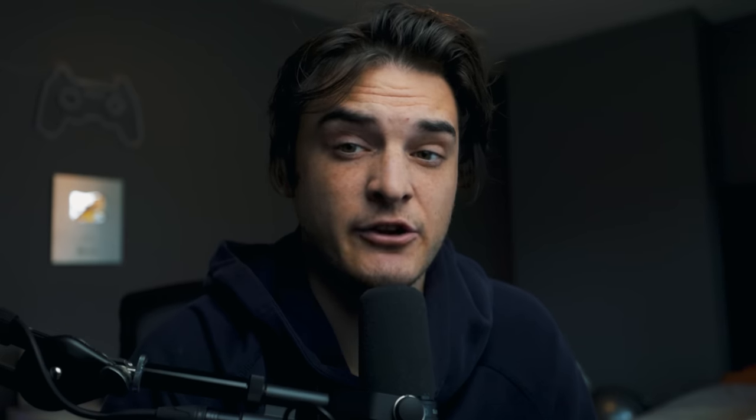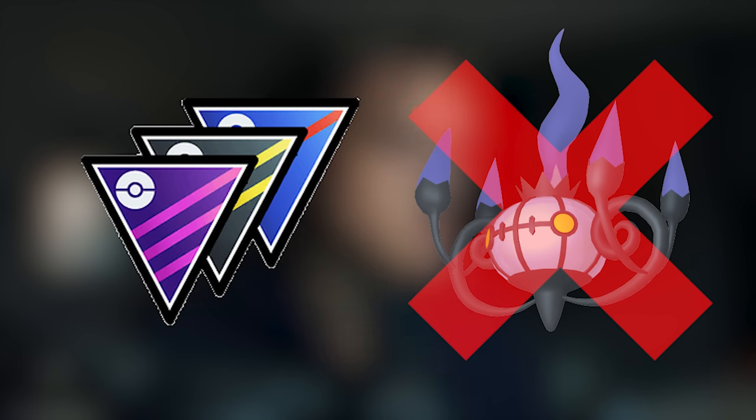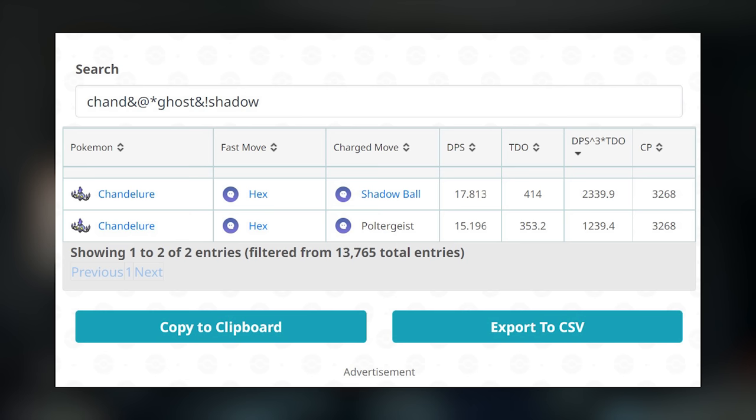Let's take a look at if Poltergeist is actually going to be any good. Here are the stats for Poltergeist on screen. Unfortunately, this move will not be good for Chandelure. As far as PVP goes, this move is the exact same thing as Fire Blast, which we already know is not a very useful move in PVP. Chandelure is already bad in PVP, and this move is just worse than Shadow Ball — so getting a worse move while already being bad is not going to help it. Not a good move for PVP. On screen are the stats for this move in Raids versus Shadow Ball, and as you can see, it's a strict downgrade — less DPS, less TDO, overall worse.